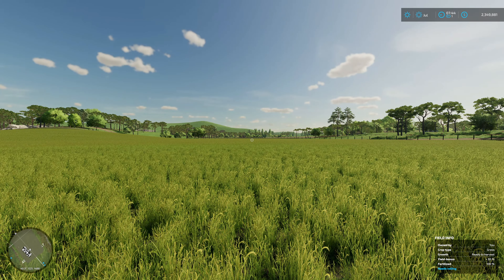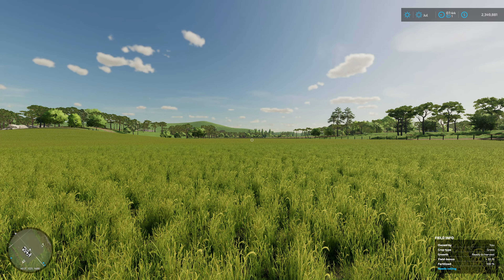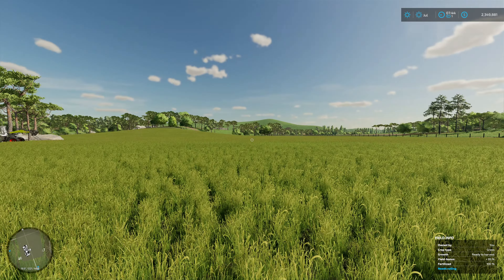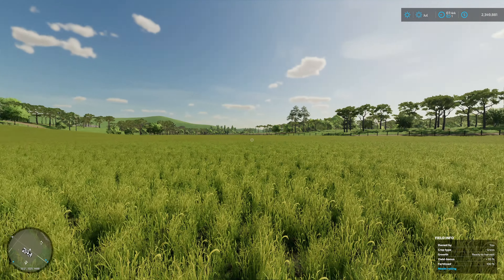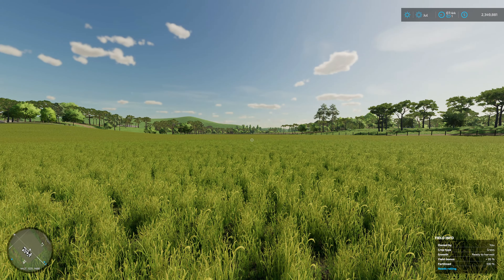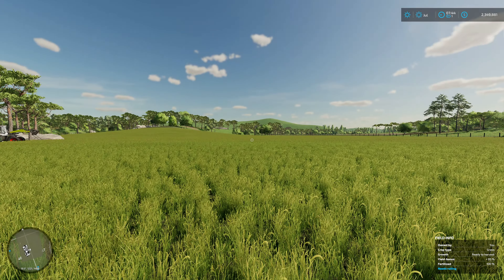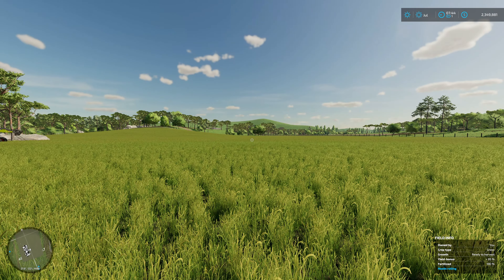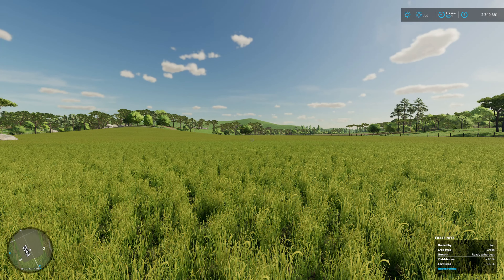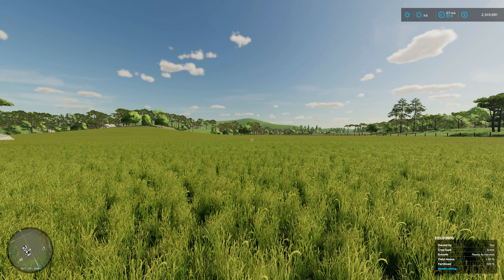Certainly the draw distance is the biggest downside. The draw distance in Farming Simulator is pretty horrific and it's pretty immersion-killing too, because when you can't see across one field — this is probably not a good example where I'm standing now because you can see quite a distance into the landscape — but generally you can't, and to see the landscape being drawn as you move is not the best.